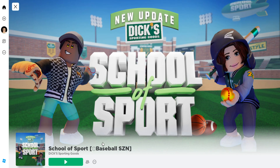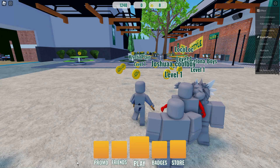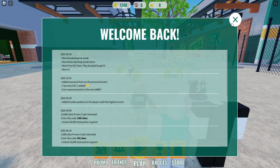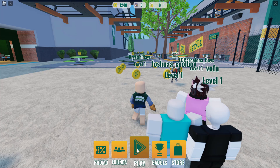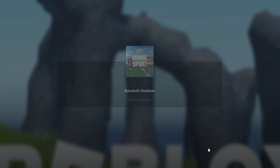Let's go ahead and join School of Sport. I'll leave a link in the video description so you guys can find it. Once you join the game, click on the play icon down below right here, then select the baseball simulator. It'll teleport you to the baseball stadium.